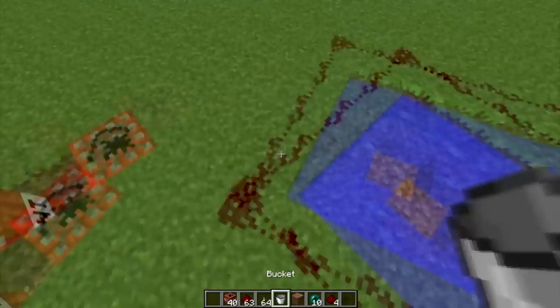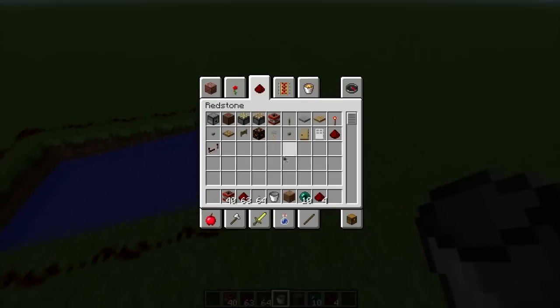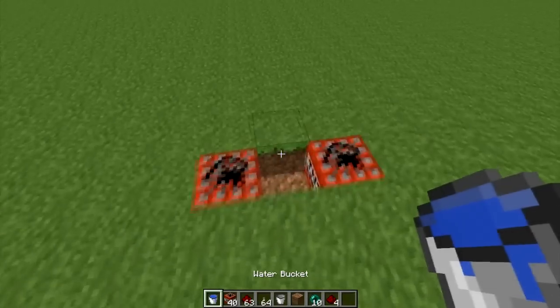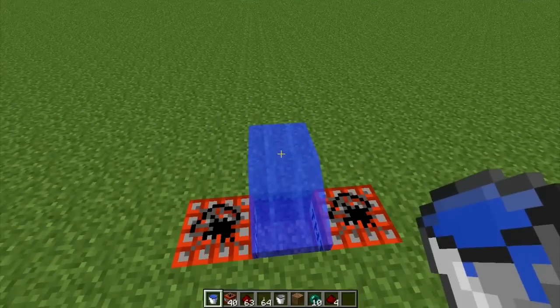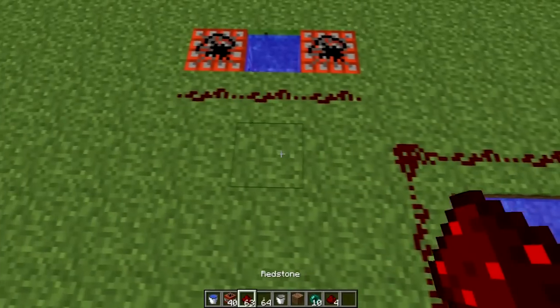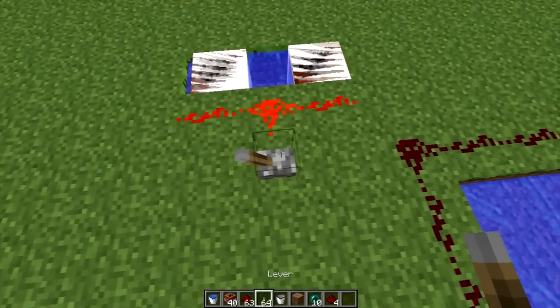You're going to need water — I'm just going to get some water. Okay, that's good. Now we just go like that, place something like that, and it launches a TNT.